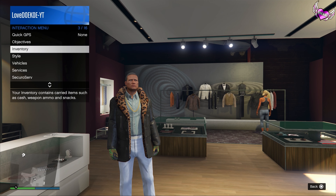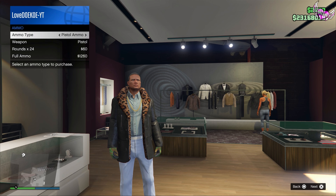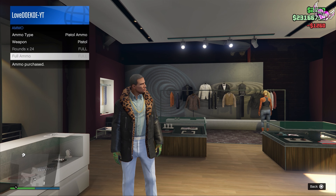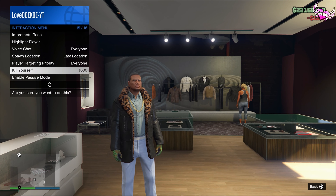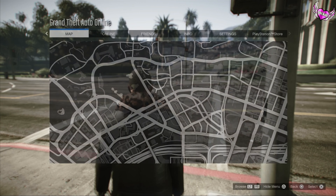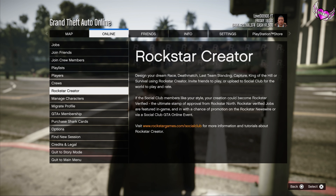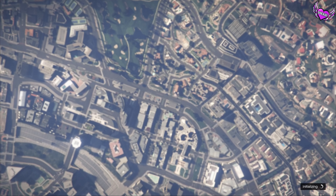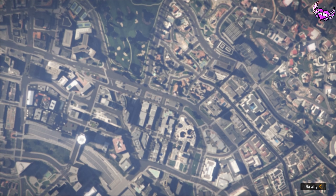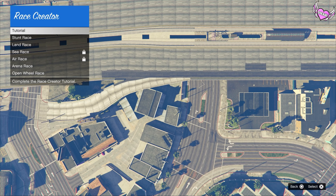Once you got these three outfit slots filled, open up your interaction menu and go to inventory, then go to ammunition and buy yourself some full ammunition. Once you did that, kill yourself through the interaction menu. When you're back in online, open up your pause menu and go over here to the Rockstar Creator. In order to start the Rockstar Creator, you need a social club account, otherwise you cannot start it up. Now click on create a race and click on tutorial.